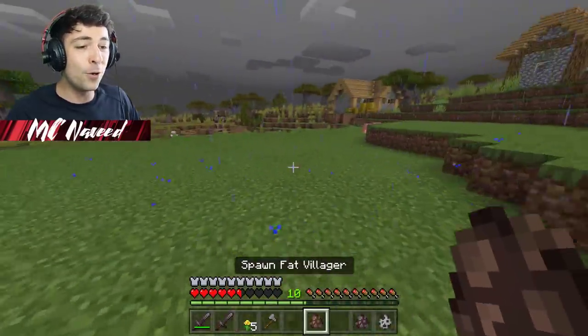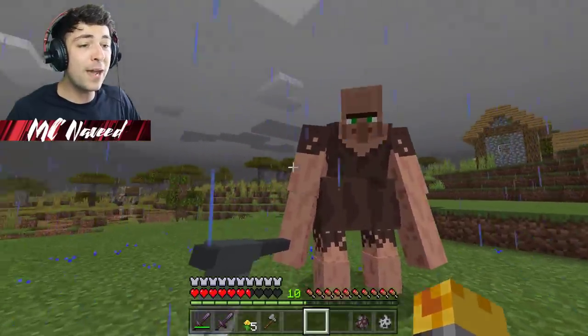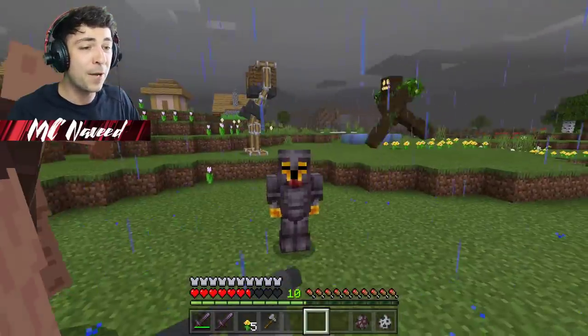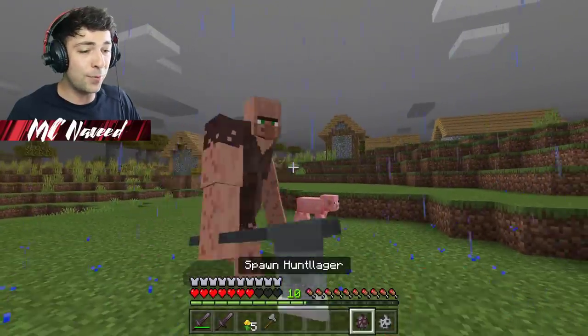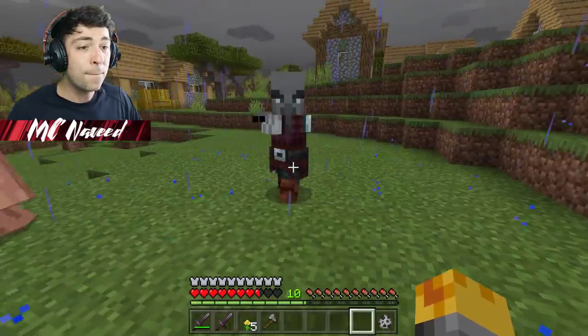Let me get out of this and spawn the fat villager. It seems like this guy will help us out if we need some help, but I don't think we need any yet. How about we do the huntsledger? He has a gun - that was pretty insane!